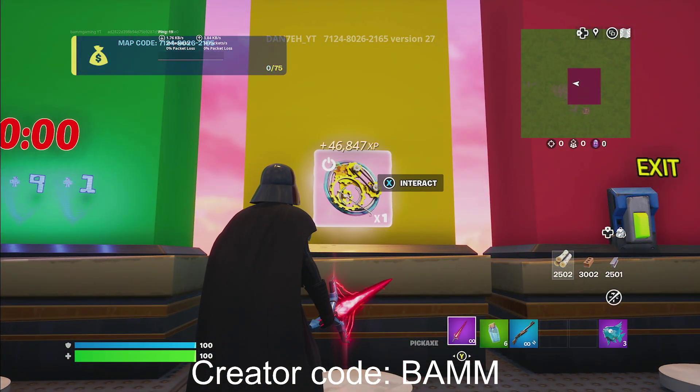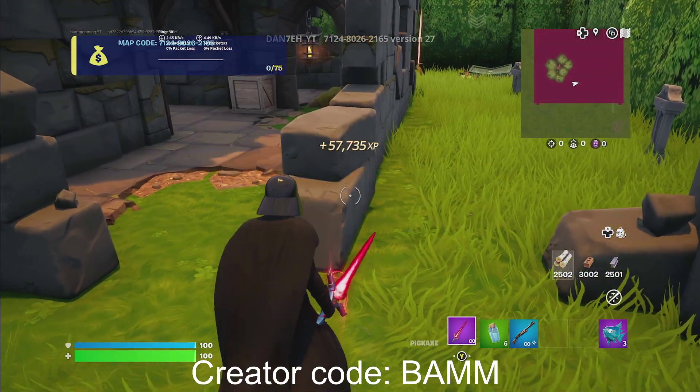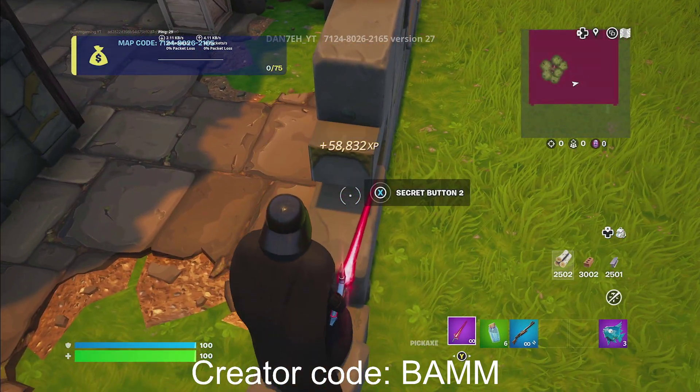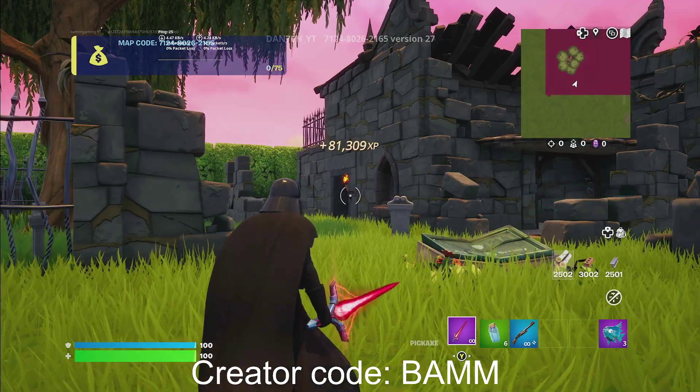By the way, if you're getting a lot of XP, please make sure to use creator code BAM in the Item Shop — it would help me out a ton. Don't forget to like and subscribe. Next, go over to the same spot except this time go on the right one, and right over here you will see another secret button — go ahead and hold that. This is probably the best XP glitch in the game.